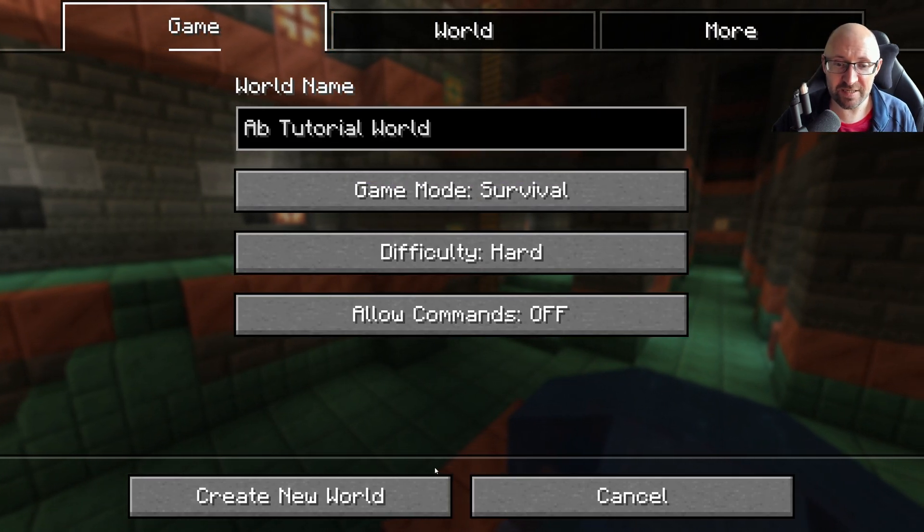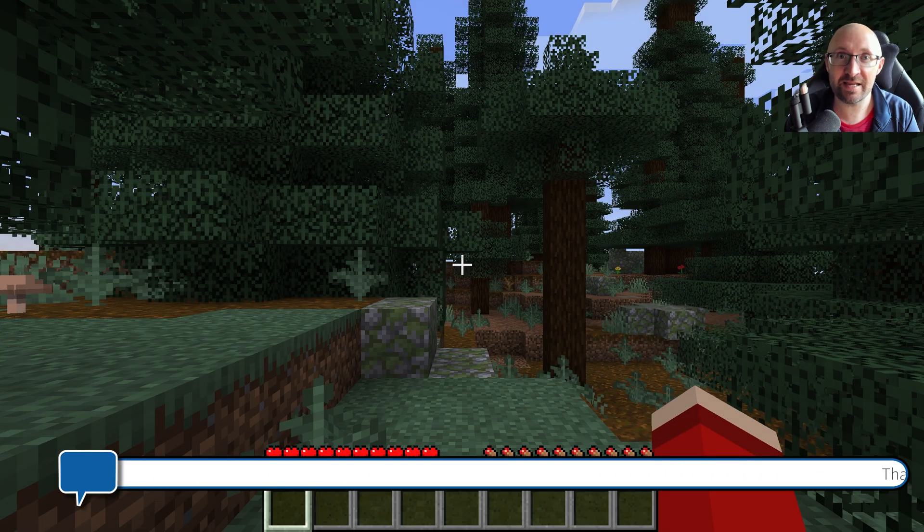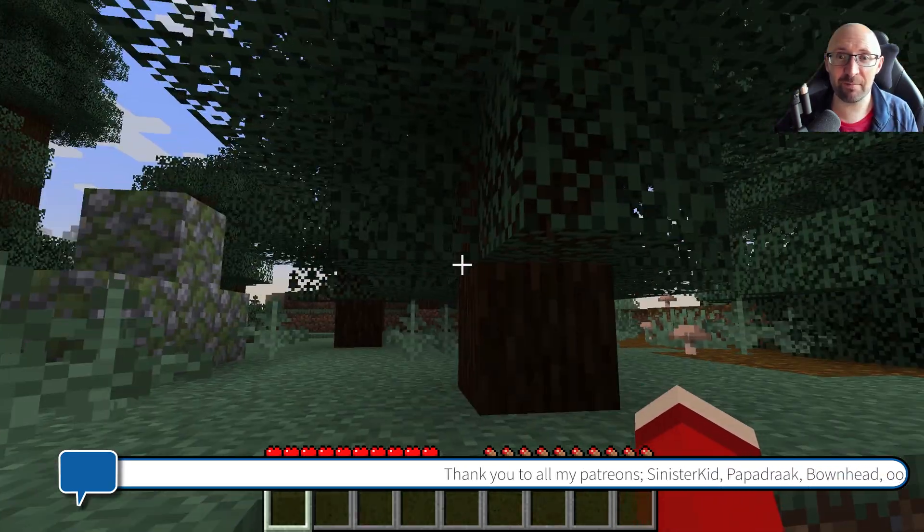All we need to do now is click create new world. This will go up to 100% — if you've got a beefy computer like me it'll be nice and quick — and there you are, you are in your first Minecraft world.